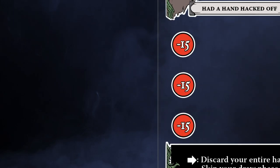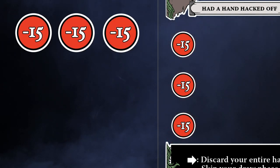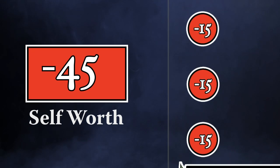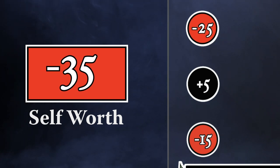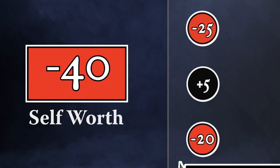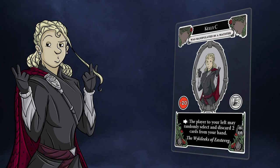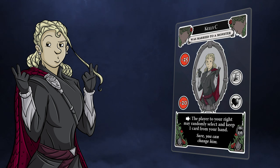Modifiers also have self-worth scores listed in three locations on the left side of the card. The character's current self-worth is equal to all of the visible scores. It's important to only pay attention to what you can currently see — only visible self-worth scores which have not been covered by higher cards are used when determining a character's self-worth. The Meister manipulated Kelly into marrying a monster, which has definitely done irreparable damage to Kelly's chill.